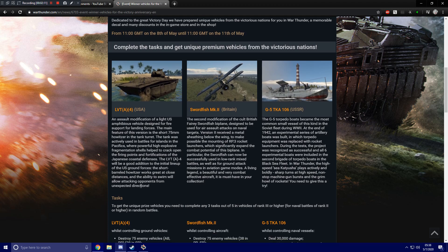Let's take a look at what the tasks are. To get the unique prizes, you need to complete any three out of the five tasks at rank three or higher. For naval battles, it's rank two or higher — basically just like the marathon events. They've set it up so that if you want the tank you have to play ground forces, if you want the plane you have to play air forces, and if you want the boat you have to play the ship mode.